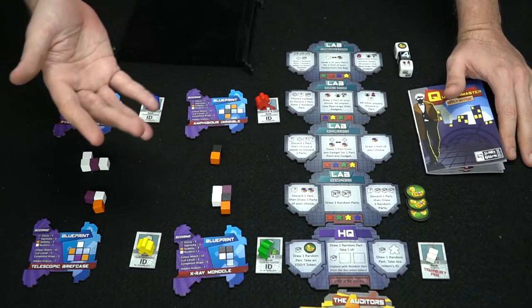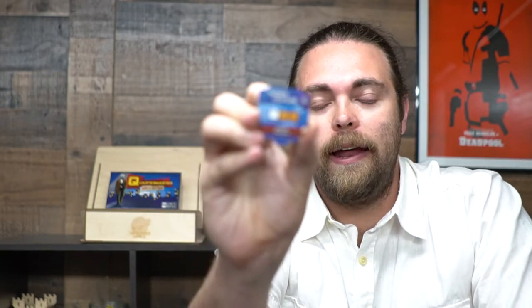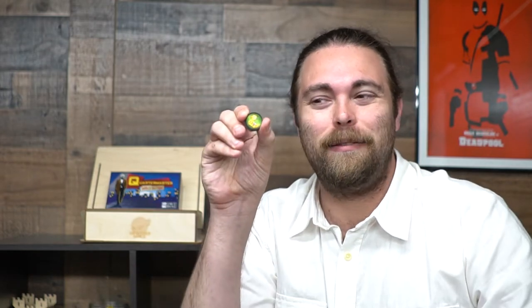It's a fairly simple, straightforward worker placement that fits in a really tiny box. Depending on the number of players, you may or may not get hidden features — these have colors and a shape, and if that shape is attached to your blueprint with matching colors, it scores you points. The intern is great because it gives you an extra action, but at the cost of waiting until everybody else has had their pick. The eddy tokens — little rubber ducky looking things — let you flip to block an opponent from messing with your blueprint.